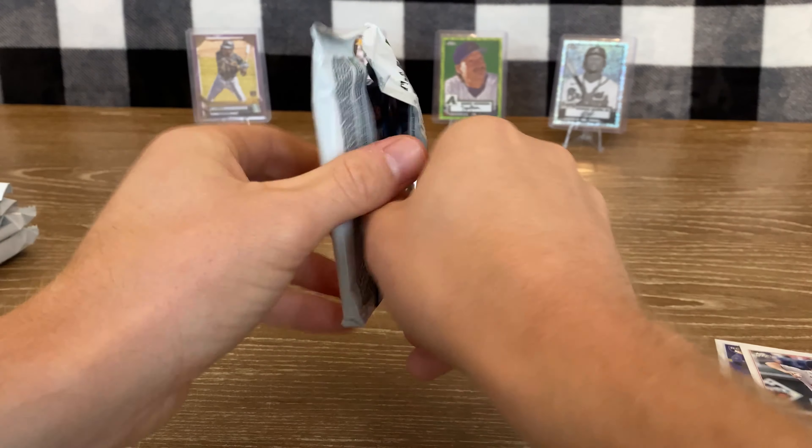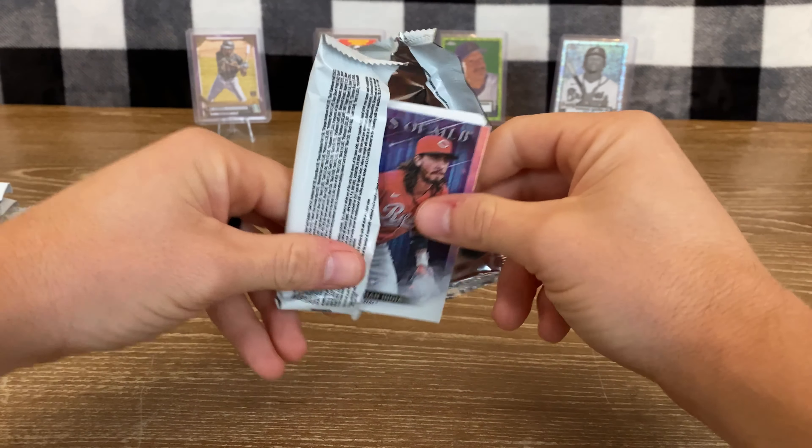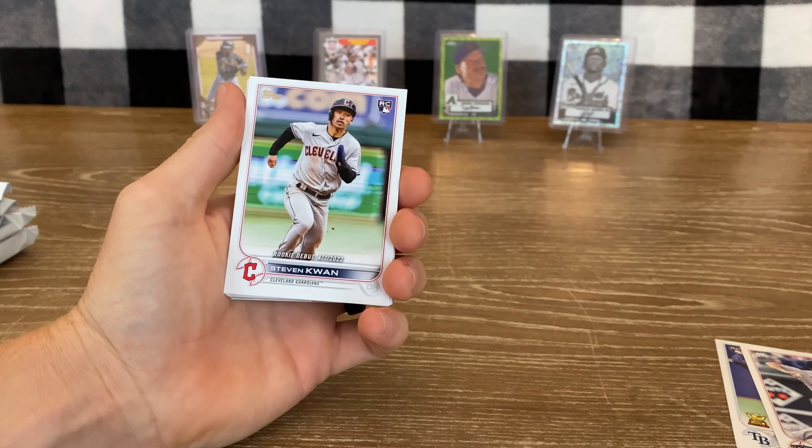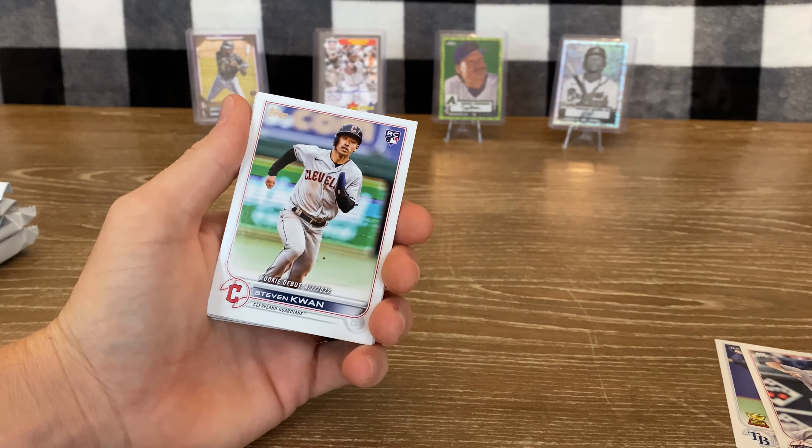Still looking to hit a nice J-Rod, Bobby Witt, or Jaime Pina. Got a nice Steven Kwan rookie — how about that! Let's put that on the stand.